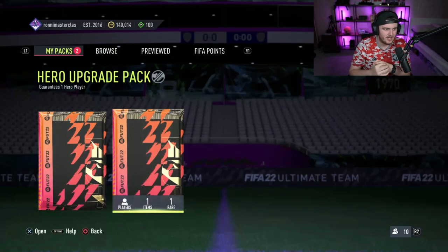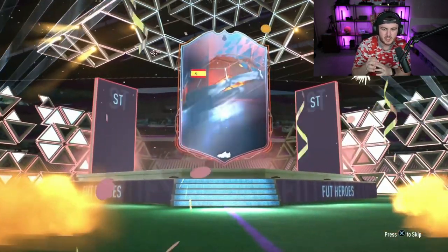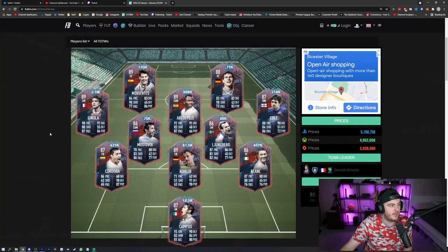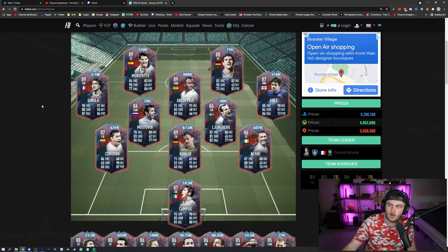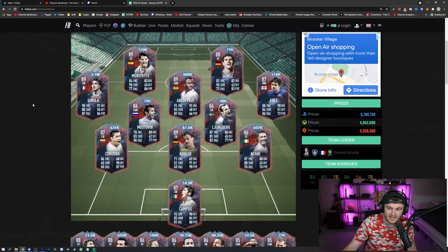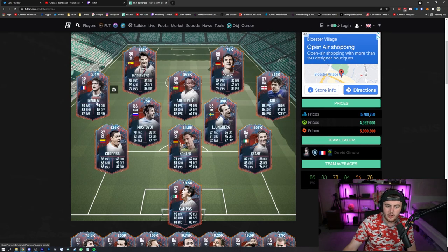We have got Ronnie's pack next — Ronnie Masterclass is his club name. Hopefully Ronnie gets something decent. Spanish — it's Morientes again. But I also want to show you guys something: it's all the heroes and their current prices. The best one is Ginola, then Di Natale and Aberdee Pelle, then Joe Cole, Keane and Cordoba. Milito and Lundberg are close to 100k. Ginola, Cole, Cordoba, Keane, Di Natale, Aberdee Pelle — those are the ones you want.